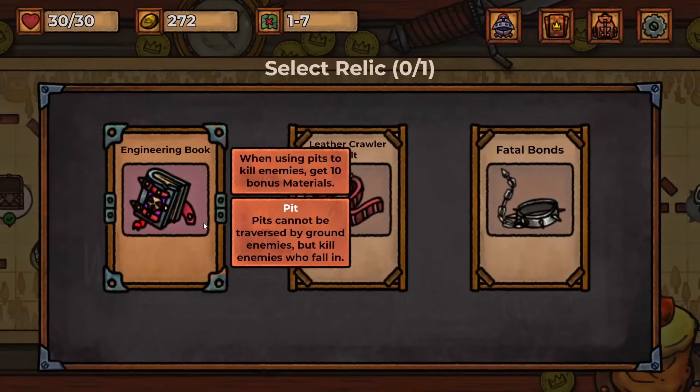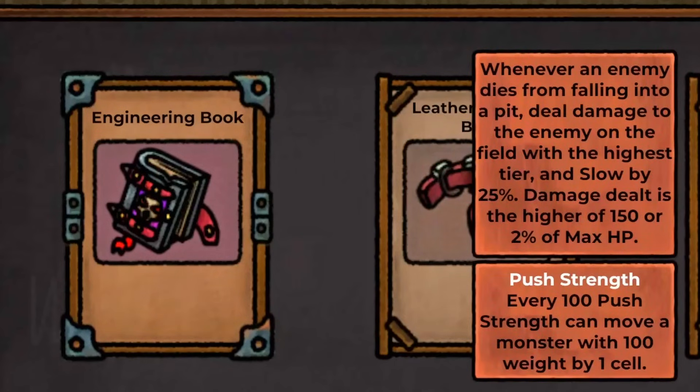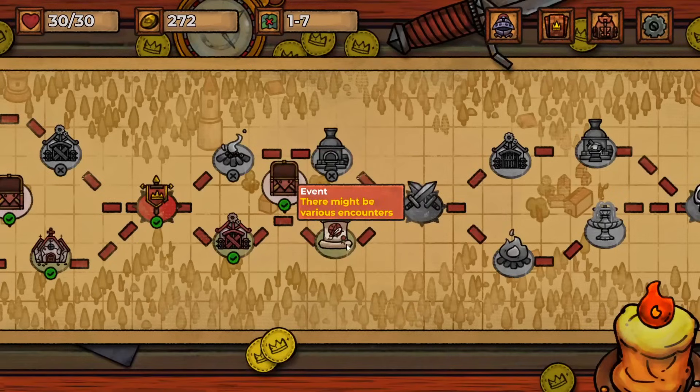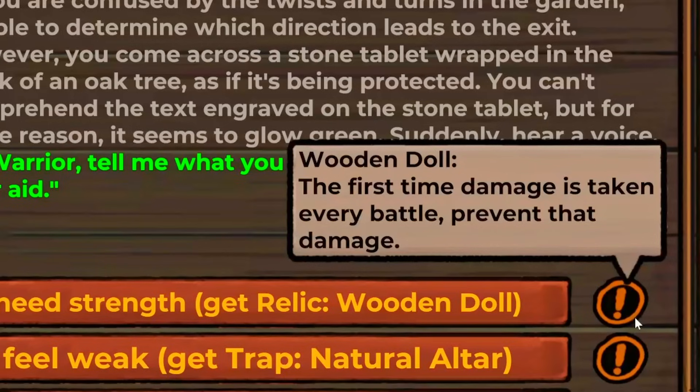Let's get a new trap at the trap room — oh, a silver floor! New treasure: an engineering book for bonus materials from pits, or this one: when we have fewer than 12 traps their attack delay is decreased — that's perfect, especially since I'm putting all my investment into one trap. Now we have a tablet offering a natural altar or a relic wooden doll.